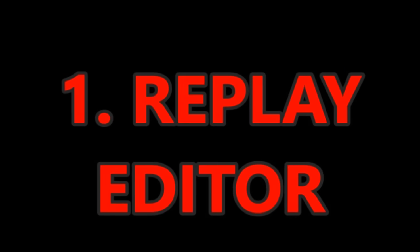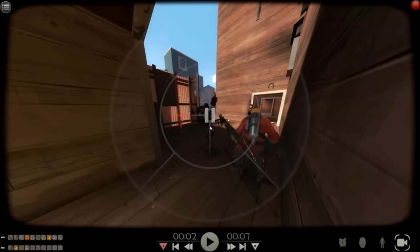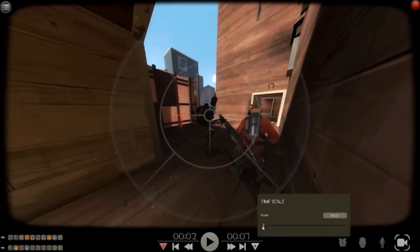The first feature I'd like to see is a cool replay editor. In the reveal trailers we see the HUD hidden, the camera at different angles, and even the footage sped up and slowed down. I kinda figured that since Tekken 7 is trying to give off more of a cinematic feel, then we should have the ability to make our own cinematics.